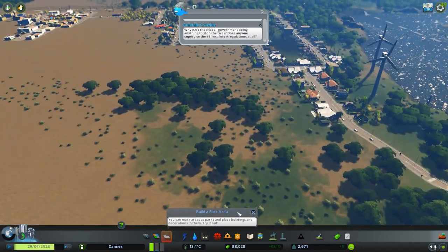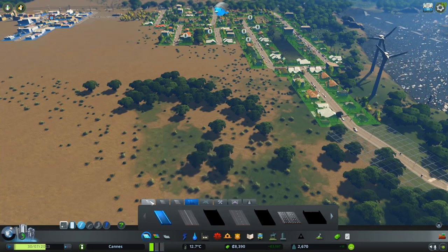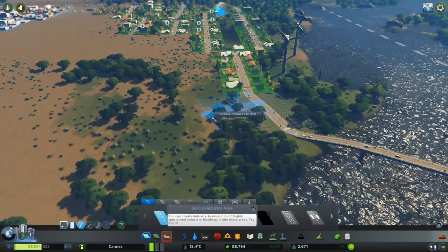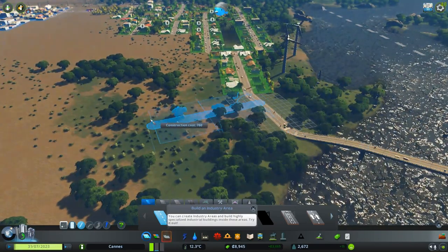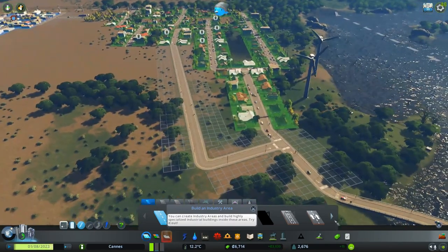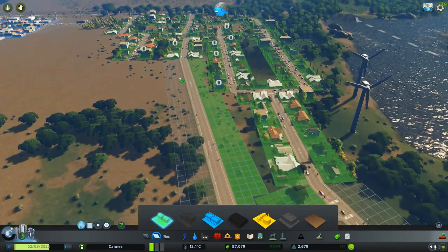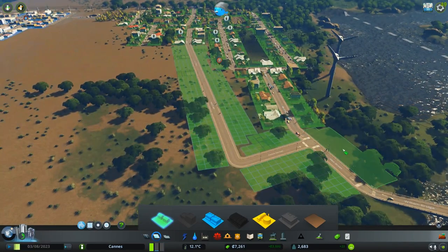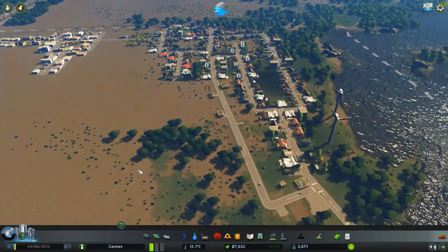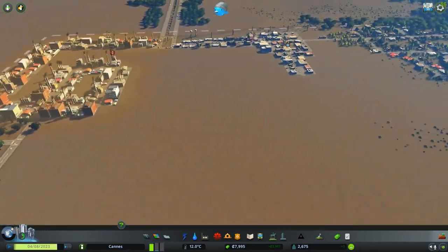We're gonna extend this road out - we need housing bad, that's our biggest thing right now. Just two-lane roads is all we need. We have to look at our money because this is 400 each time. I'll add more housing in here. Right now our biggest issue is housing - everything else seems okay, commercial and industry have gone down.